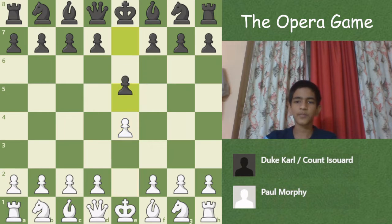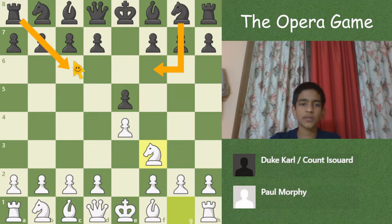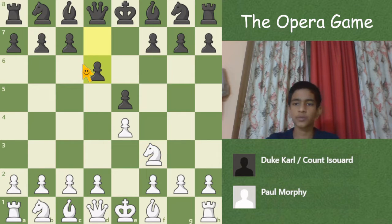Morphy begins with e4, e5, Nf3 — developing the knight and attacking the pawn — then d6. In modern times it is more common to play Nf6 or Nc6, but d6 is not a bad move.